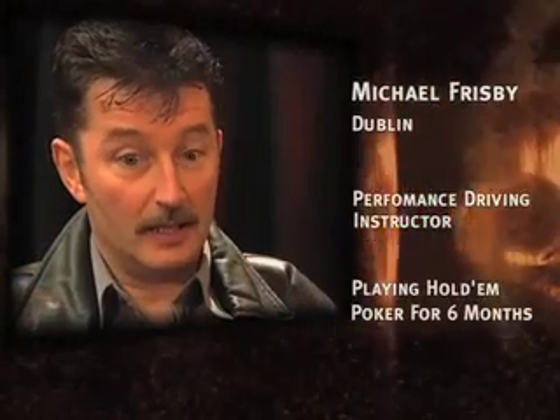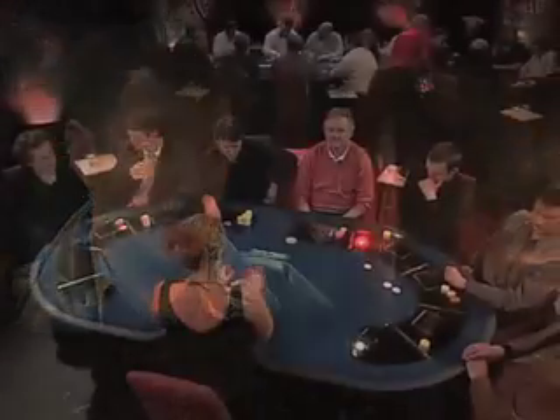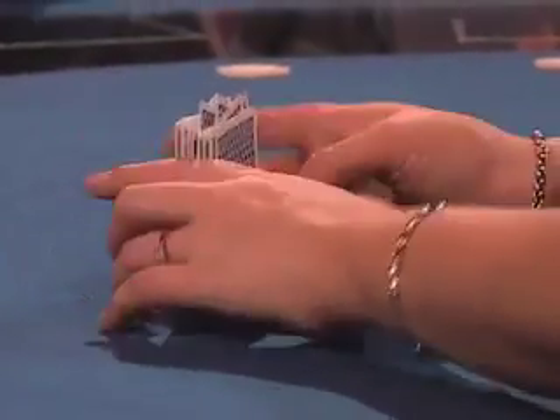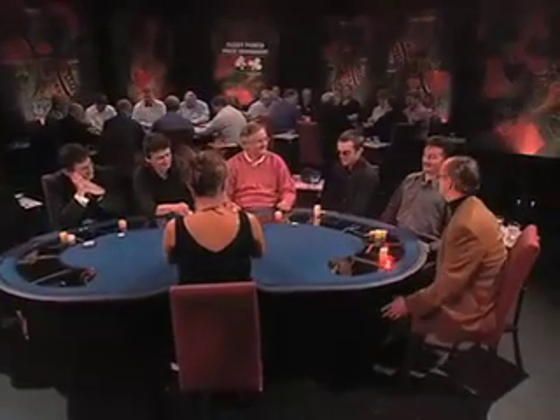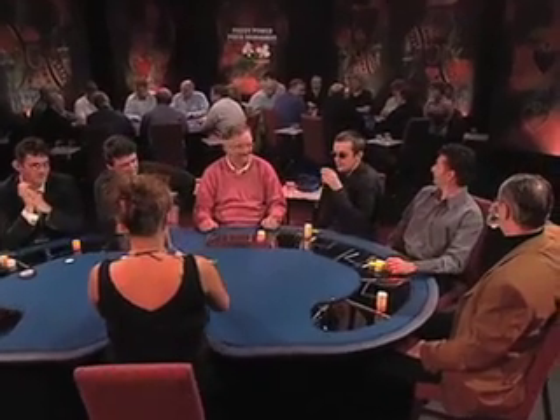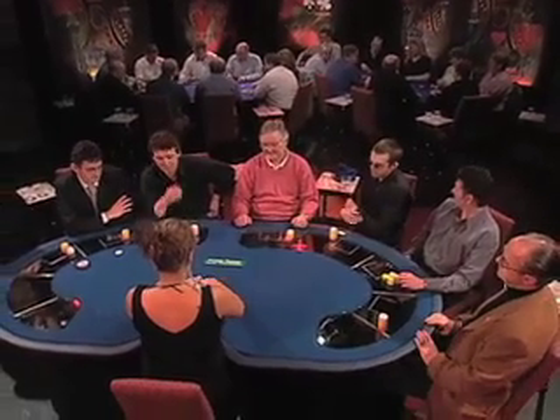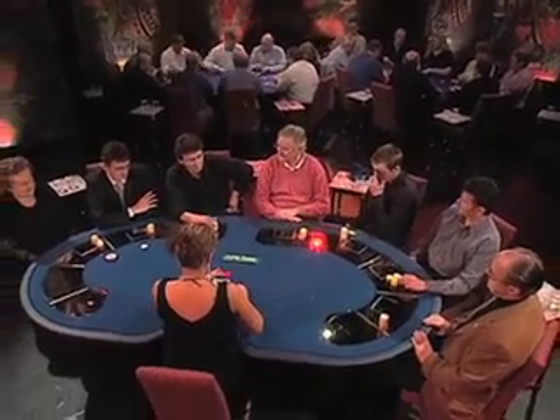My name is Michael Frisbee. I'm a performance driving instructor — I teach people how to drive on racetracks and how to drive high-performance cars. This is a seven-card game; there were still two cards to come. Sean got out of that pot before the hand was over — he didn't want to risk any more money. In actual fact, if he put in any more money, he was probably risking his £4,000, because the next bet was probably £500.